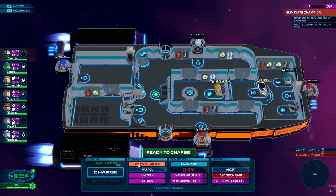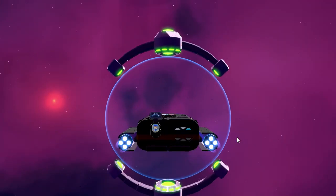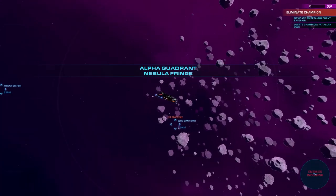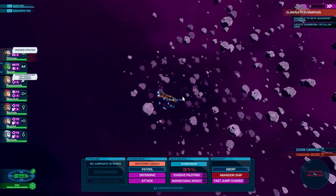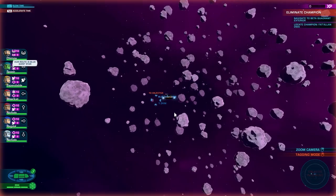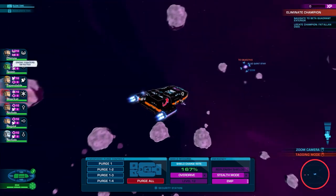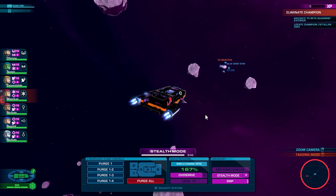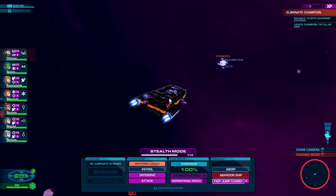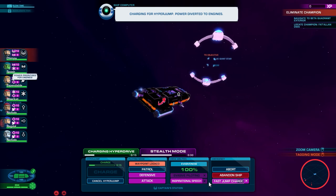Hopefully we'll make very quick work of him. We almost took him out in that last mission — we're not far off. I say we probably stealth this one just to speed things up a bit, and as usual get us there in good shape as well. Stealth mode — thank you very much. Fast jump charge. We're nearly there. Come on. There it is.